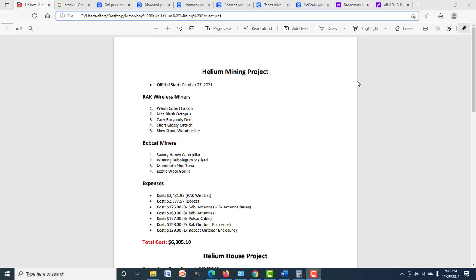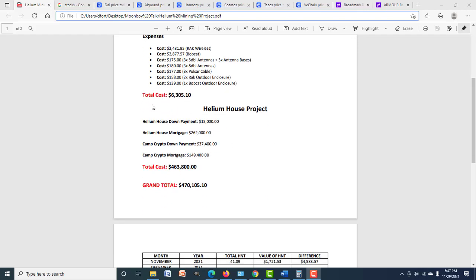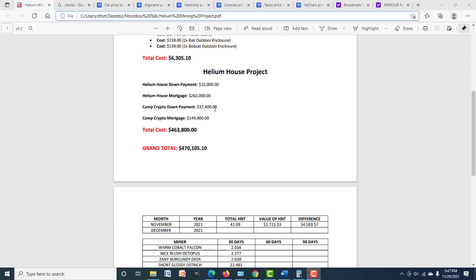We have set up nine helium miners so far. The other helium miners we bought on eBay at the inflated price have shipped out today, and I'm gonna be giving you guys updates on those. If you haven't watched the 30-day video, I showed you guys how much we made and some of the ups and downs. Now I'm gonna talk about what I'm personally doing with my profits. We spent $6,305 so far on miners and equipment.